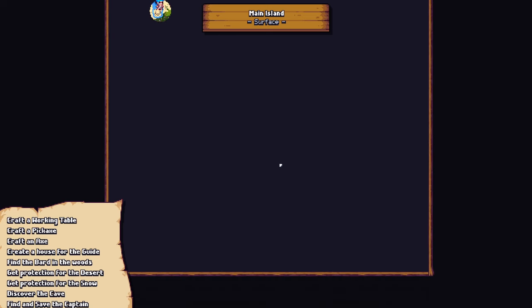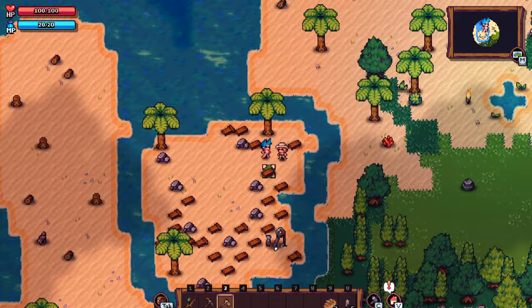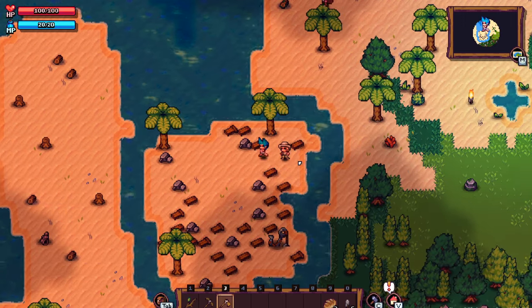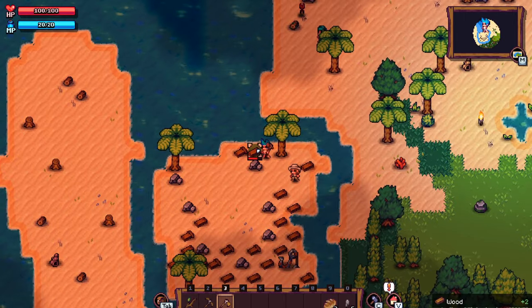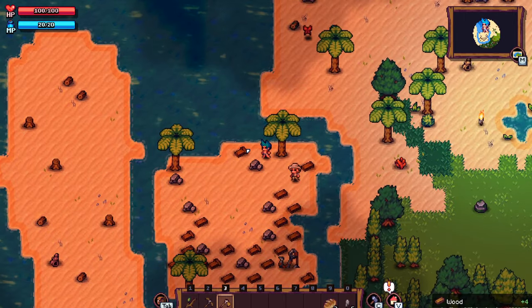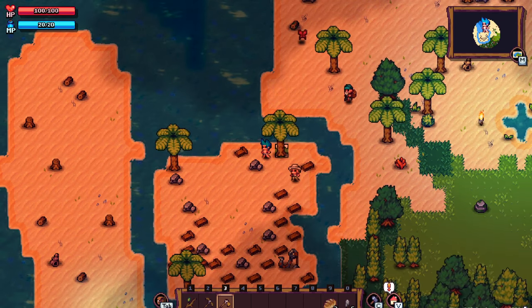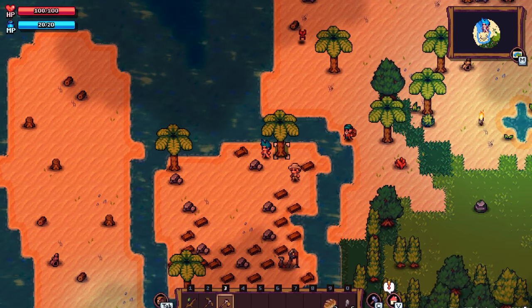Craft a working table, craft a pickaxe, an axe, create a house for the guide, find the bard in the woods, get protection for the desert, get protection for the snow, discover the cave, find and save the captain. I believe this is a demo — it might be in early access. I can pull up Steam here in a second and double check. It looks like you can pick it up and it's free for the moment, and yes, you can add it to your wishlist.